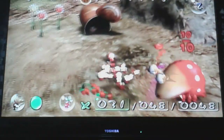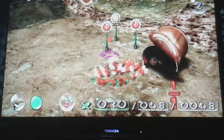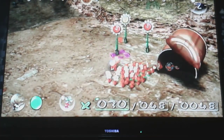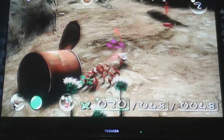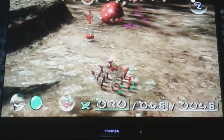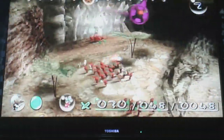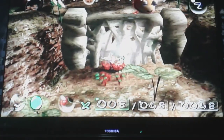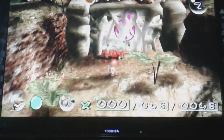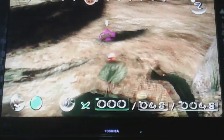That enemy is Bulborb — not adult Bulborb, just Bulborb. You could say it's an adult Bulborb. Those smaller ones, the Dwarf Bulborbs, they're not actually from the same family — they're babies. You can check this out in the thing so hilariously called the Piklopedia.